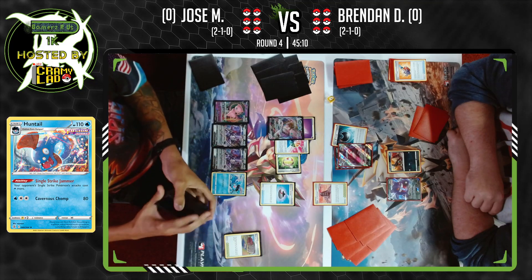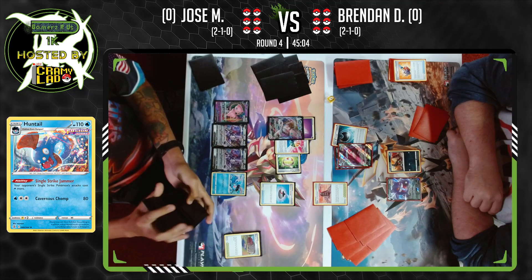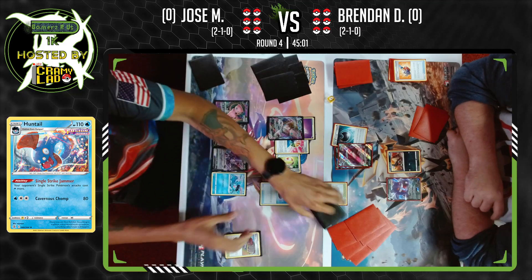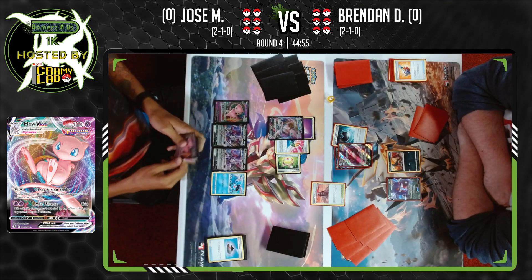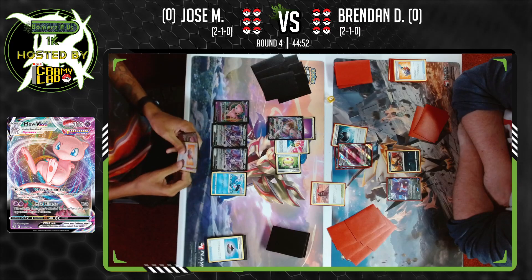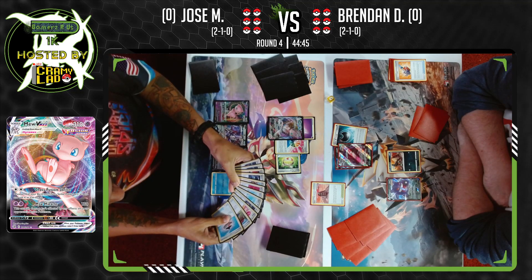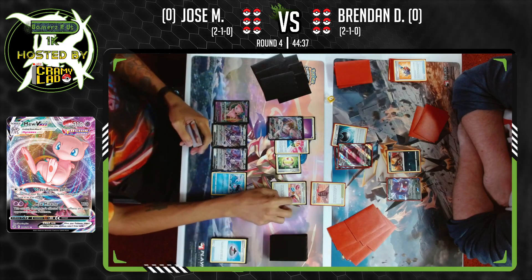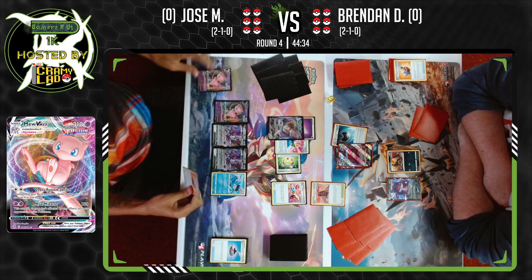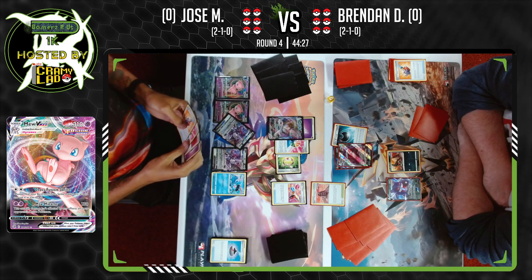Two energies on the Mew already, and now we're turning into a Mew VMAX due to Evolution Incense. Mew VMAX — quite the infamous Pokemon of the format. The 310 HP VMAX has the attack Cross Fusion Strike: for two Colorless, choose one of your Bench Fusion Strike Pokemon's attacks and use it. So right now, Jose is eyeing Genesect's Technoblast that does 210 damage. Adding Power Tablet, it's now doing 240, plus 10 from Vitality Band — 250.